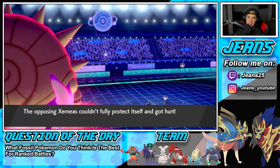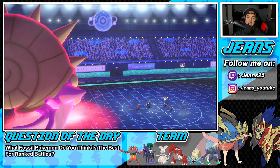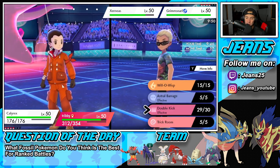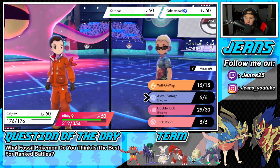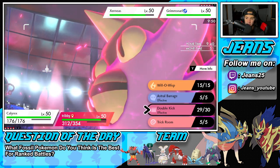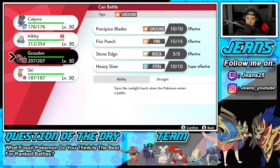Thunder Wave is kind of scaring me. I don't like that — it slows me down. Paralyzes and status conditions are so much more valuable than you think if you've never played ranked battles. When you're a kid playing through the main story, you just ignore status conditions. But Burns are incredibly strong, Paralyzes are insanely strong — they're so good all around. I just wish they would buff Poison maybe — I think Poison should be the Burn for Special attackers, like dropping Special Attack. That could be cool.